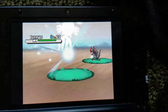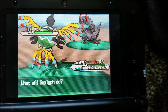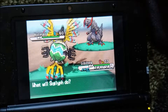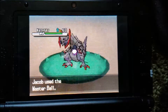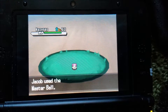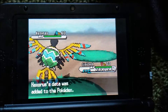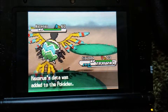It's at level 60. Most of the time you want a False Swipe and moves to put it to sleep, but since I have the Master Ball and really have no other use for it, I'm just going to use that. There you go — that's how you catch the shiny Haxorus in Pokémon Black 2 and Pokémon White 2. Hope you enjoyed the video, till next time, goodbye.